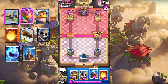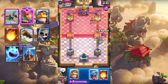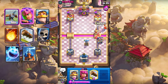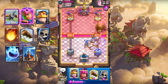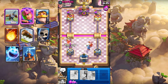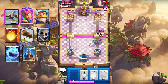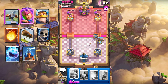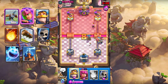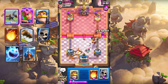Space Ice Spirit. Let's log that. Skellies and X-Bow. Space Ice Spirit. Maybe Tesla. Fireball the Firecracker. Space Knight. Ice Spirit — no, hopefully it's enough. There's X-Bow. Let's play this one — hopefully it's enough to complete. And that's the game.